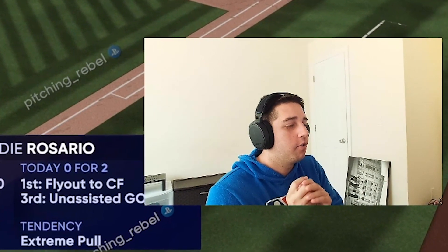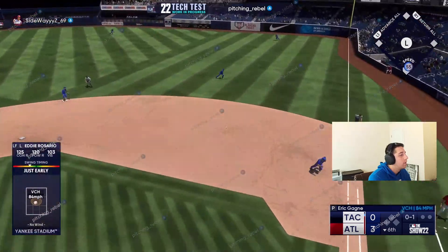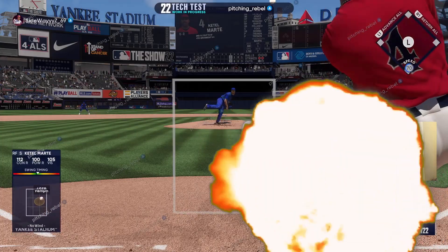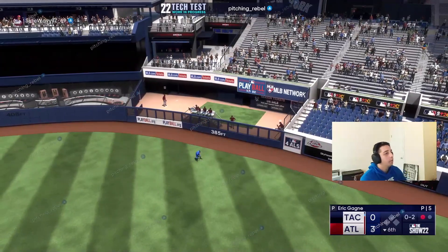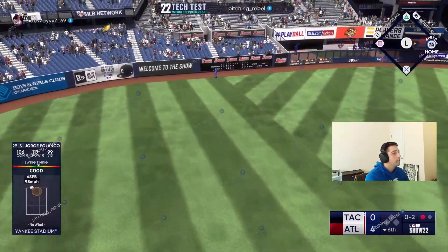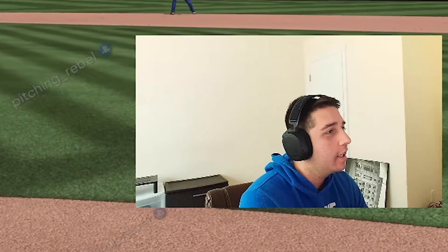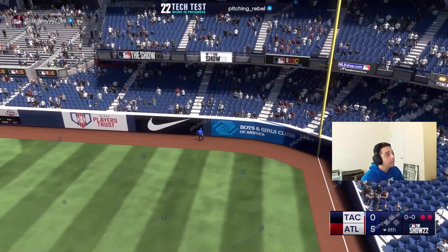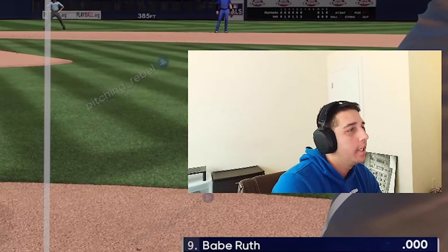Eddie is on the struggle bus — they brought in Eric Gagne. I'm surprised I was able to get a swing off in time. Golly, that's gotta be gone — oh yeah, absolutely gone! No way that's gone — that ball just carried! Three bombs this inning, let's go! Let's bring in Devin Williams — let's see if the screwball is still as potent as it was last year.